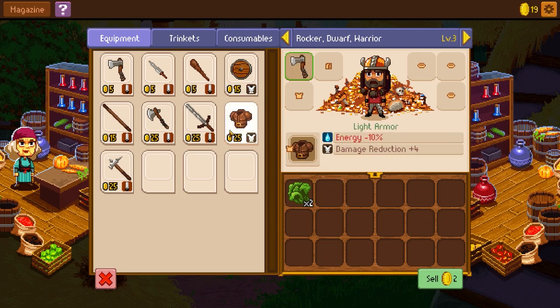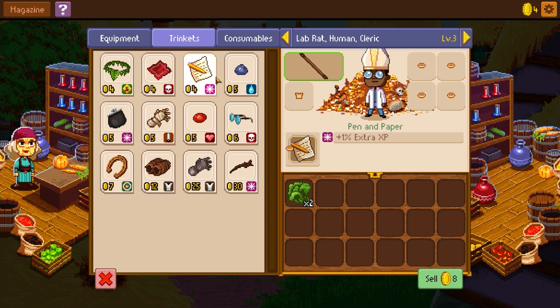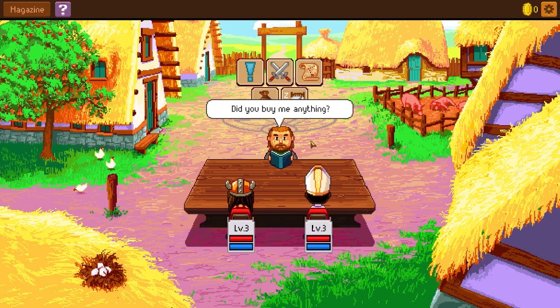Shields are going to be expensive, armor is going to be expensive. I probably should have considered buying the staff for him. Let's buy the staff for the lab rat — it's a zero-threat weapon, and he can wield it. It's a two-handed weapon, that's fair. Trinkets and consumables — I didn't even think about these. Threat initiative, extra EXP, extra energy, threat minus one. I can only get something costing four. Why don't we buy him the loincloth? This gives him a plus one initiative, which is useful seeing as he does an AoE.